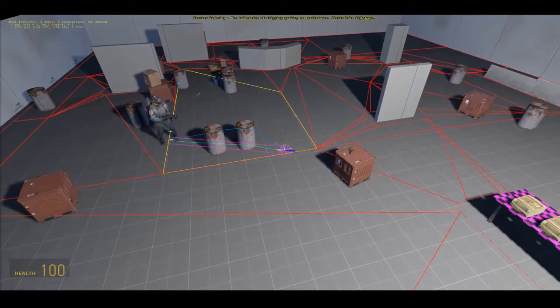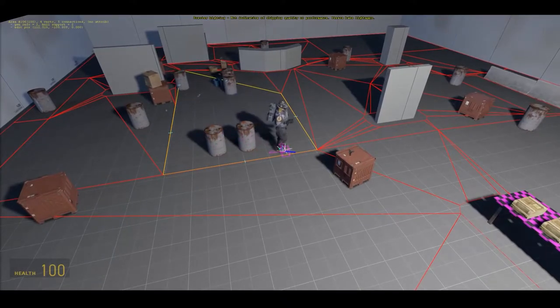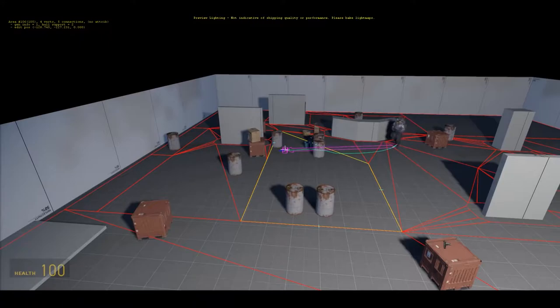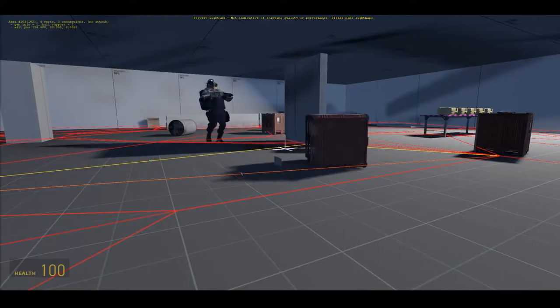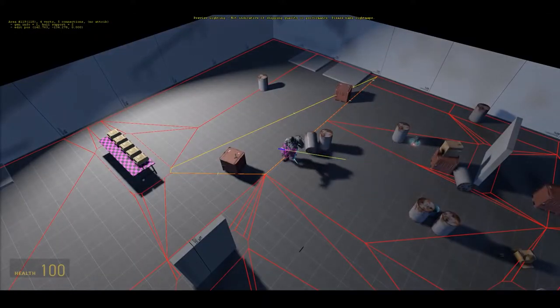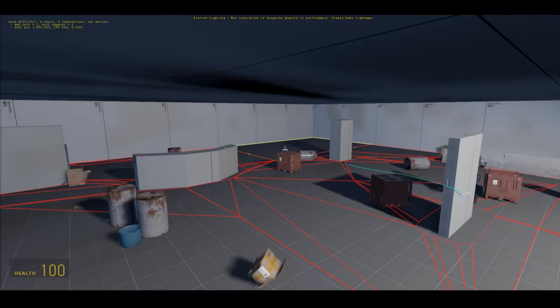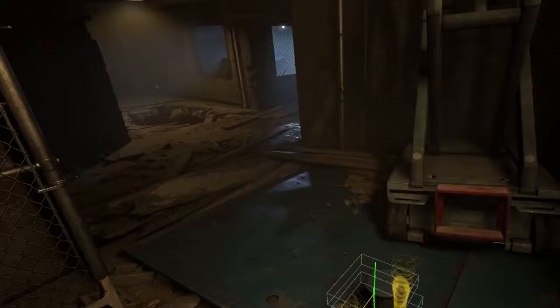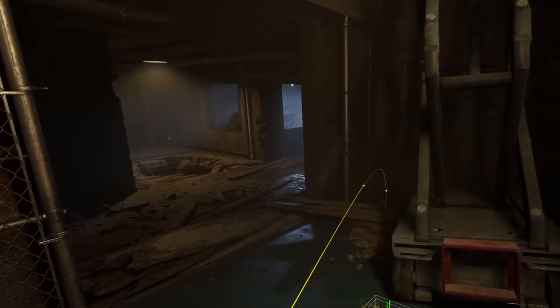Initially, we tried repurposing our existing nav mesh system, which is the same one our AI uses to navigate. In practice, however, this proved to be too rigid. The nav mesh system pre-computes all possible movement paths, and while that's efficient, it didn't support the locomotion and interaction desires of our players or our designers, who were building very dynamic environments. So this led us to our next series of tests, using the well-known A* system to build routes. Our A*-based teleport pathing approach was successful in that it freed players from having to micromanage their teleport targeting, but ultimately it was too computationally intensive, so we had to explore more efficient solutions.